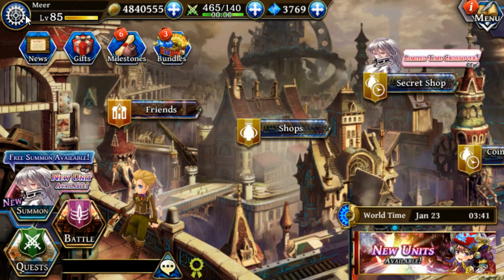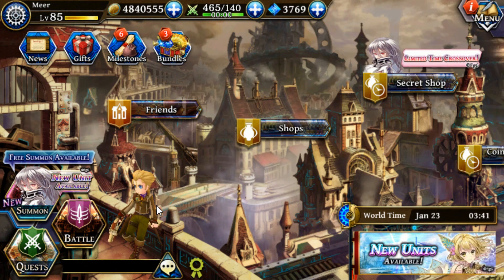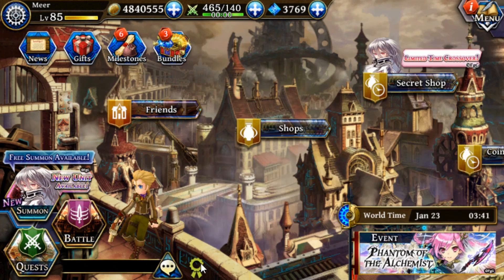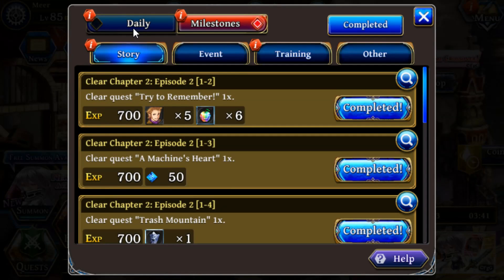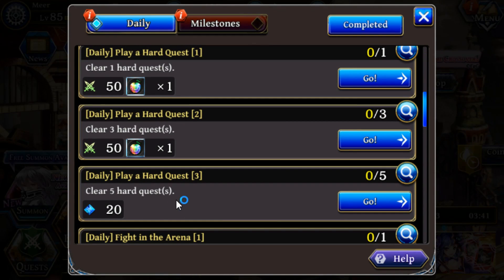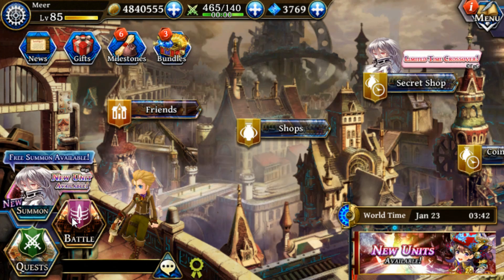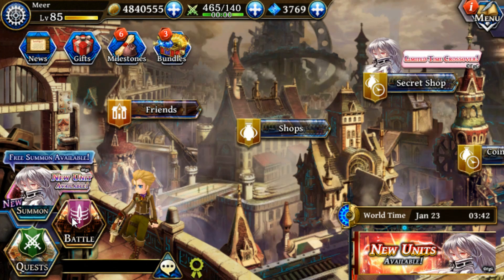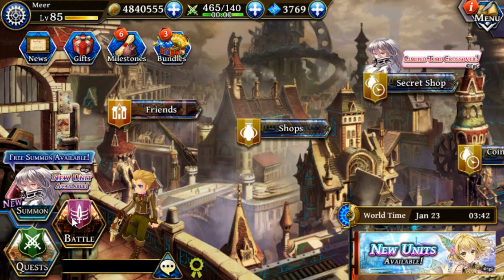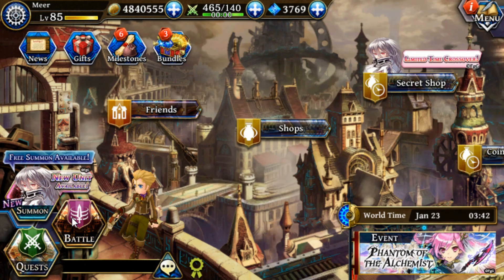Apart from doing your dailies, which are pretty important because dailies are your main source of gems, you also want to take care of events that are ending soon. So prioritize summons and events ending soon while making sure to do your dailies. A lot of players are afraid of the clear hard quests daily, but chapter 1 episode 1 hard quests are pretty easy — you can do them at around level 15 or 20, which you can reach after your first day. Events give large amounts of gems and other materials that are very useful for upgrading your account and making your team stronger.